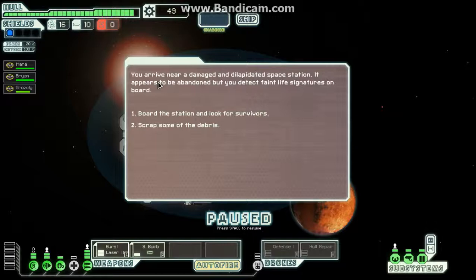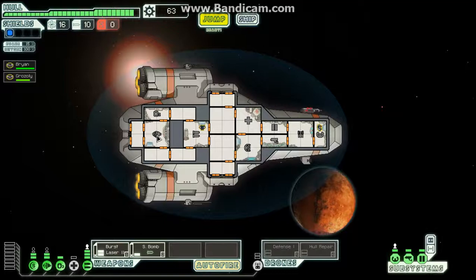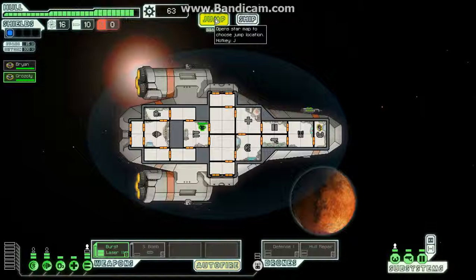We arrive near a damaged and dilapidated space station that appears to be abandoned, but we detect faint life signatures on board. Let's look for survivors. All around, a stench of death — suddenly one of our crew bends over and starts retching violently. Some sort of disease must have wiped out the station. It looks like our crew member is not going to make it. Oh no. It's just Brian and Grozzly — that's not good. Space is cruel. We did get ourselves a hull repair, a scrap recovery arm, and small bombs, but one of our crew just died of space disease.